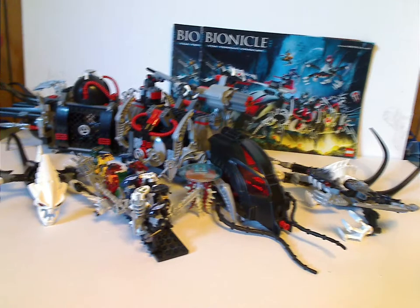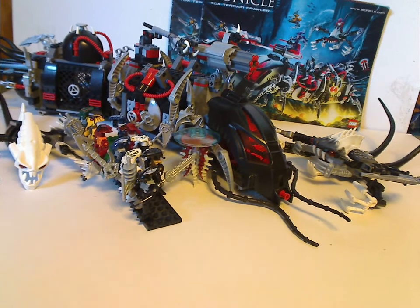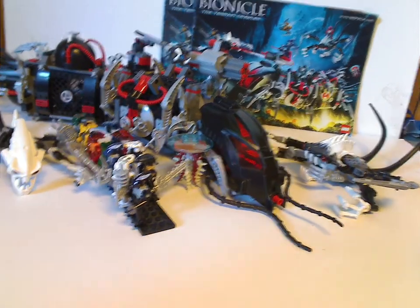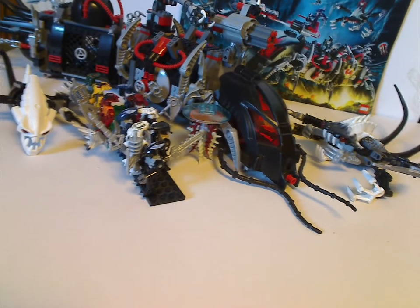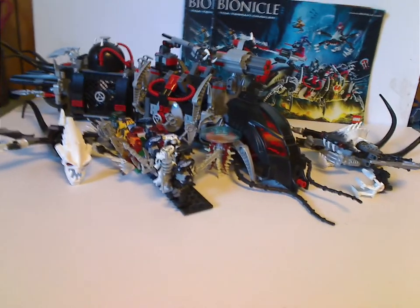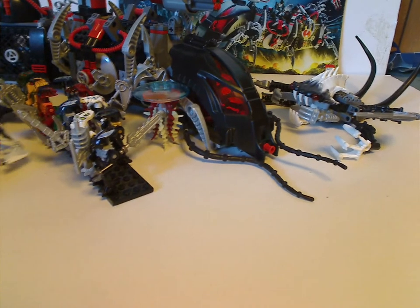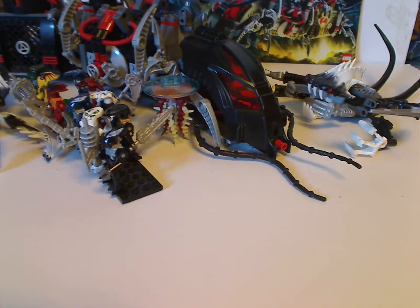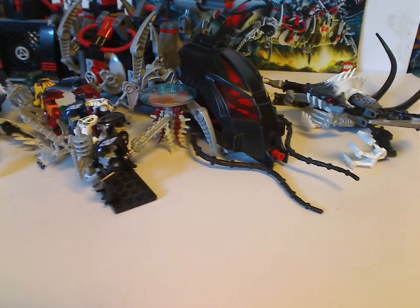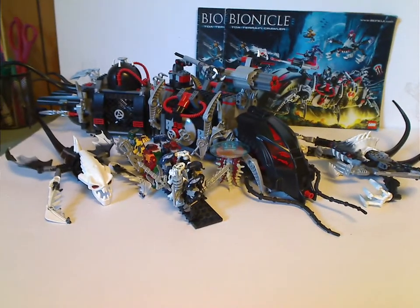On to the final verdict: this is a really cool set. The Terrain Crawler was shown in the Mahri Nui video, which means it did have a part in the canon storyline — it's what they used to go through the long tube from Voya Nui to Mahri Nui. But instead of one of the Rahi, I wish they had included a second speeder so you could recreate that scene from the mini video. But other than that, I can forgive that, since it's always good to get different MOCing pieces, and the two Rahis did provide that.